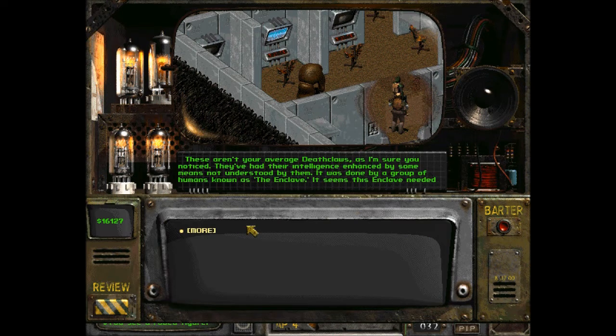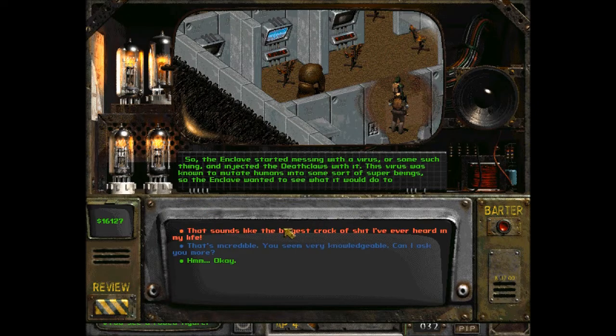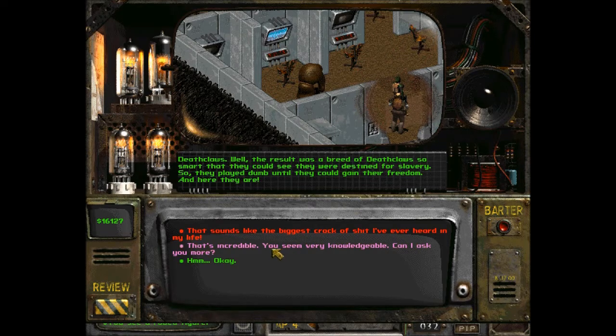They aren't your average deathclaws as I'm sure you noticed — their intelligence was enhanced by some means not understood by them. It was done by a group of humans known as the Enclave. The Enclave needed an army and chose deathclaws because of their ferocity and physical prowess. The only thing lacking was intelligence — smart enough to understand complex commands but not so smart as to be a threat. So the Enclave injected them with a virus known to mutate humans into super beings. The result was deathclaws so smart they could see they were destined for slavery, so they played dumb until they could gain their freedom. That's incredible.